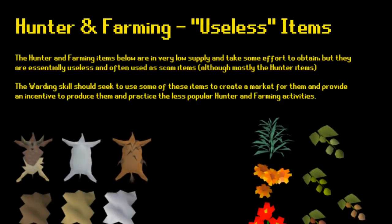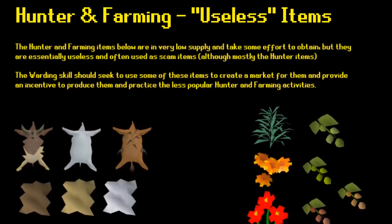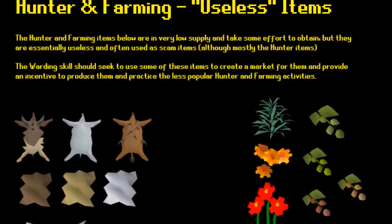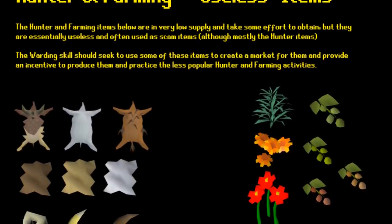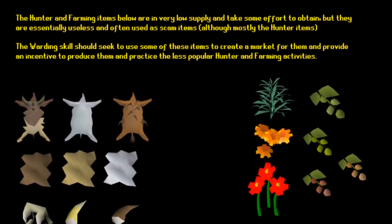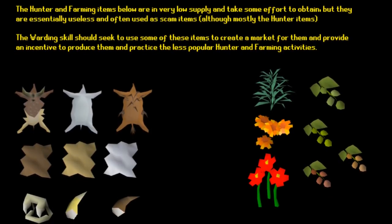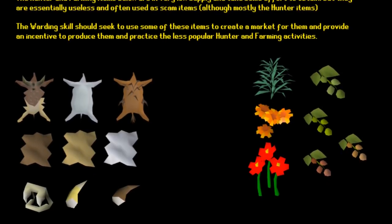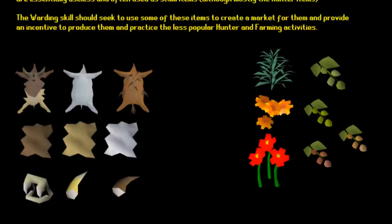Looking through some Reddit suggestions this week — starting with a suggestion that the warding skill should utilize some of the lesser-used products of Hunter or Farming. These are all very unused items from Hunter and Farming, so giving them a use with the new warding skill would make sense. However, it's not clear exactly what these would make. It would be nice to give these items a use since currently they're worthless and often just used to scam people on the Grand Exchange, but maybe these could be like a secondary ingredient or something like that.